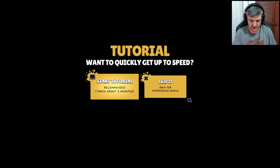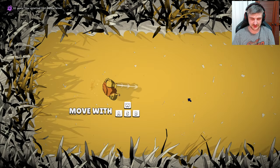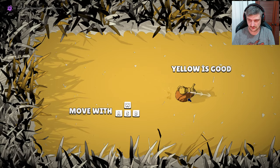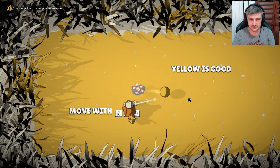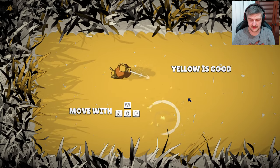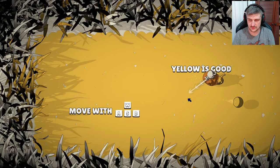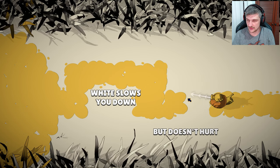About three minutes of course we want to do the tutorial. Using my controller because I thought this was a twin stick. Something yellow is good. I can put down a bomb or something on LT/RT. I can shoot, I can't aim the cannon. White slows you down but doesn't hurt.